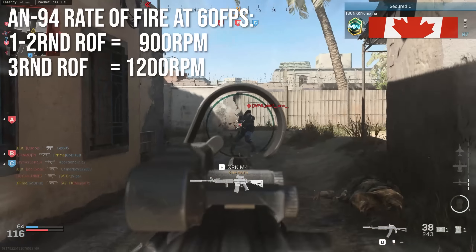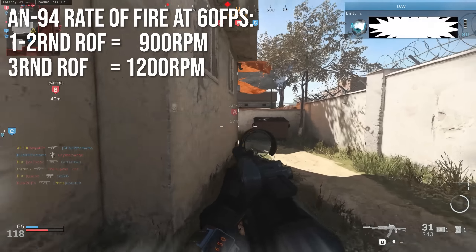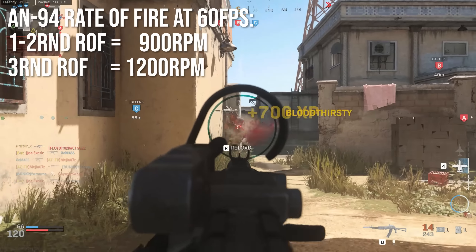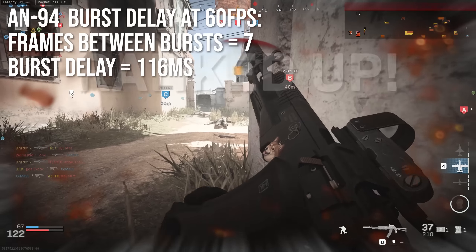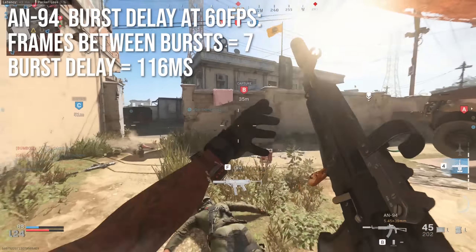At 60 frames per second, the first and second round of the AN94 fire at 900 RPM, and the third round surprisingly fires faster at 1200 RPM, which is kind of crazy. I did try to measure the burst delay again and got seven frames between bursts, and that burst delay is 116 milliseconds, which is quite fast.